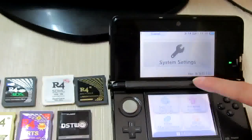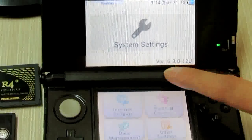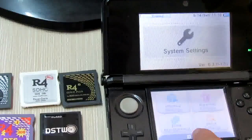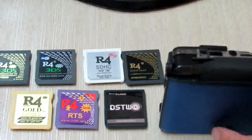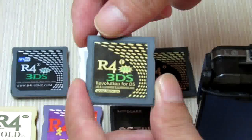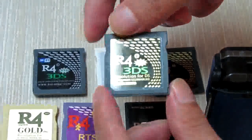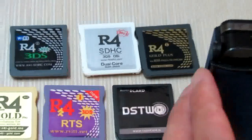This is the latest 3DS system version 6.3.0.12 for the American version. I will have 7 flashcards tested one by one. The first is the R4i Go3DS RTS from r4ids.cn. The memory card has been installed, so now I will have it tested.